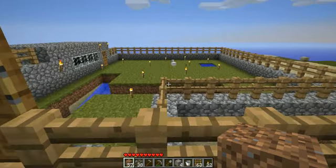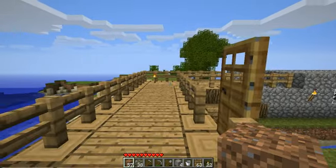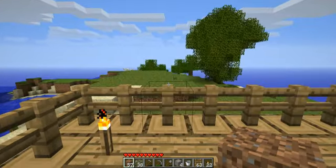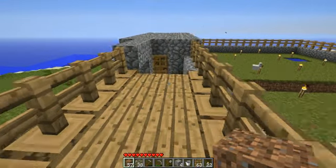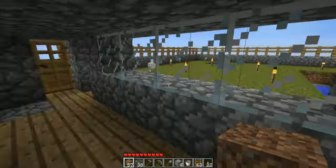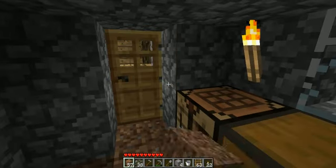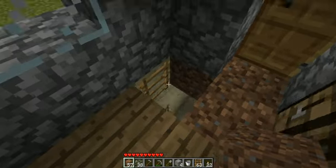This is my farm and the failed water trap — I'll show you that in a moment. Over here we've got a forest I have to fix eventually. My bunker, with my death-viewing ports into the farm. I like light, so I use a lot of glass.